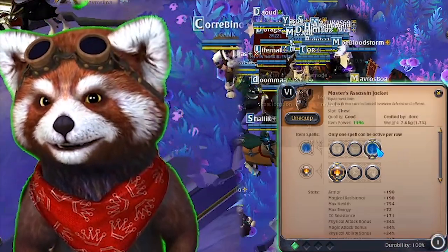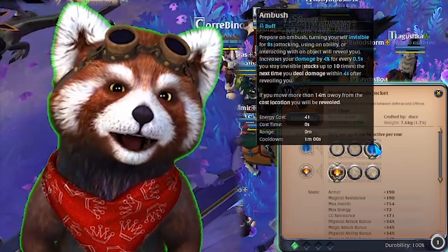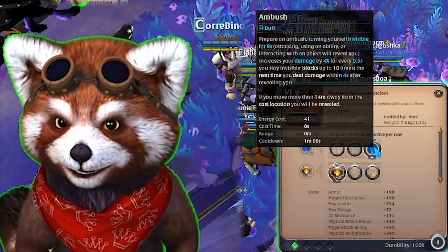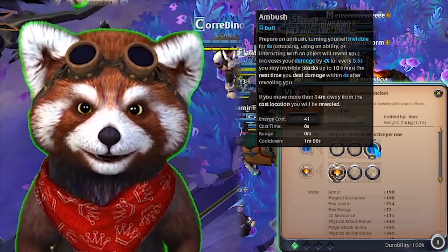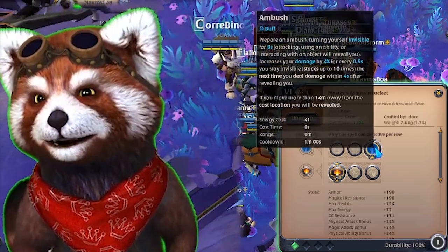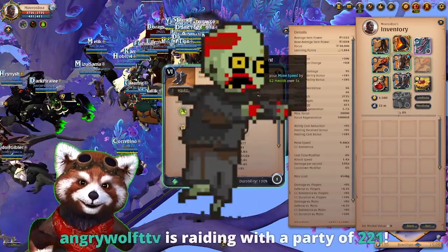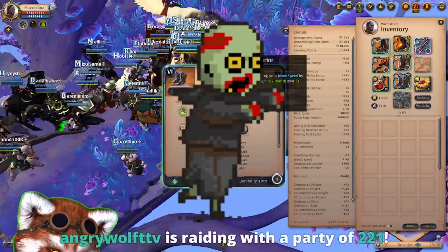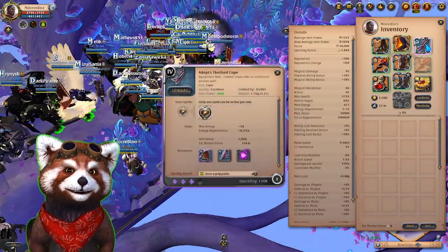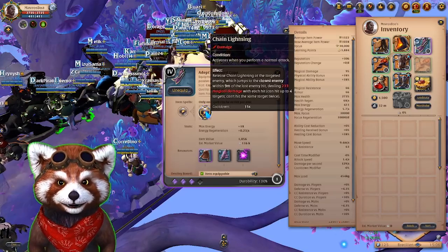Of course, Ambush is an important item for repositioning away from an assailant. It can also increase your damage exponentially right before you cast your E or any other damaging ability, so you can use it offensively and defensively. I highly recommend using it defensively, especially while kiting. The boots are being used because they're very good in terms of healing potential and defense.